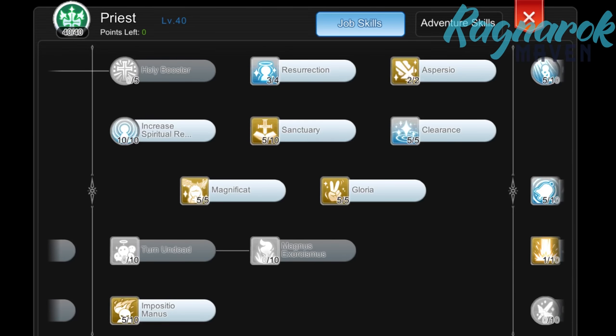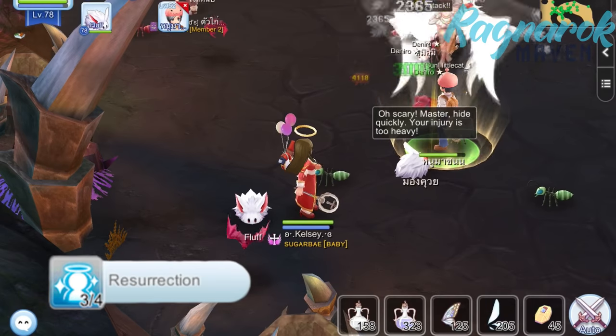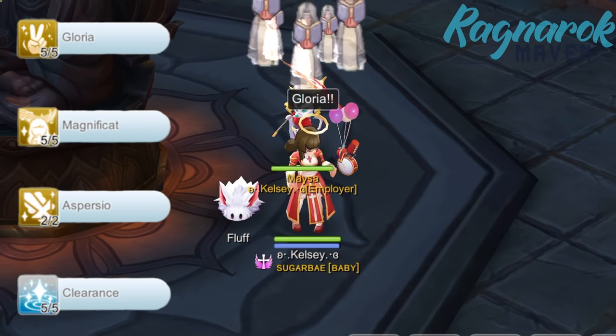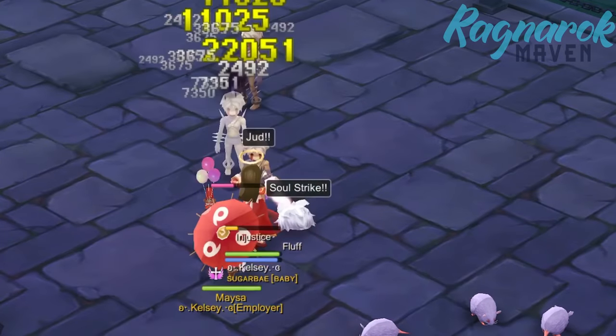For my Pre-Skills, I have Resurrection at level 3 only, since at level 4 there is an increased SP cost and cast time. The difference in HP recovered isn't that much anyway. I have Aspersia, Clearance, Magnificat, and Gloria maxed out. In my opinion, these are important buffs for supporting your team. For the rest of the skills, it's all up to you how you'd like to distribute your points. Some people may like to max out Sanctuary or get Magnus Exorcismus for boss hunting. In my case, I maxed out Increased Spiritual Recovery for the SP regen. I run out of points for Turn Undead, but maybe once I max out Meditation, I might move some points around. At this point, there's no right or wrong — it's all about your personal preference.